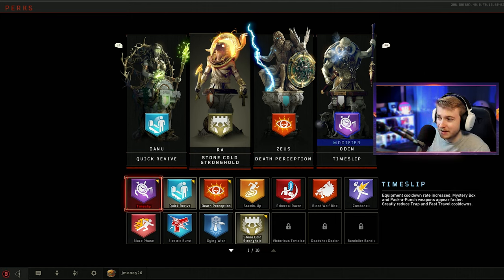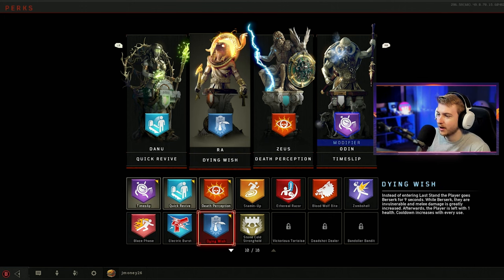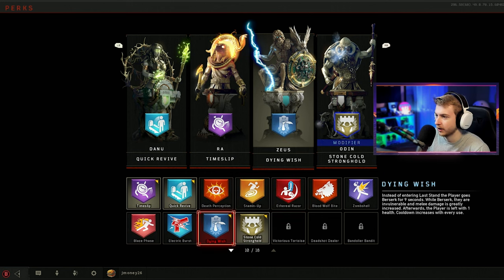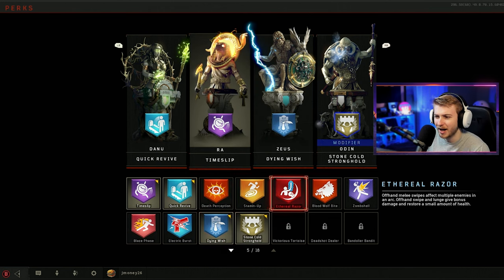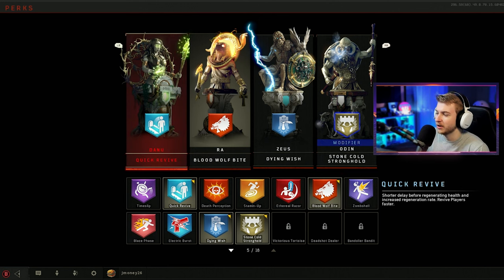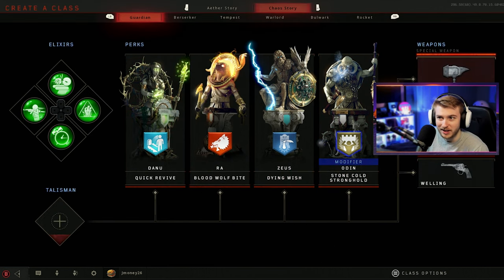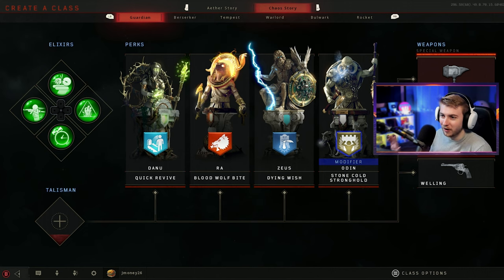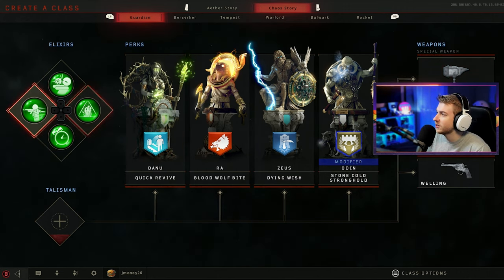Timeslip seems all right, but I'm going to go with Dying Wish instead. Wait, what's switching here? Okay, I think I'm figuring this out. So instead of Timeslip, I think I'm going to go with Blood Wolf Bite. We'll try these out and see how it does. And we also have special weapons here — I don't know what any of these are, so I'm going to go ahead and grab the Hammer of Valhalla. Let me know below what I should be doing and what I should be looking out for.